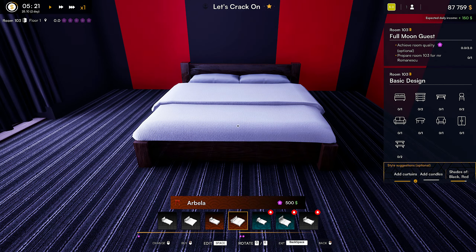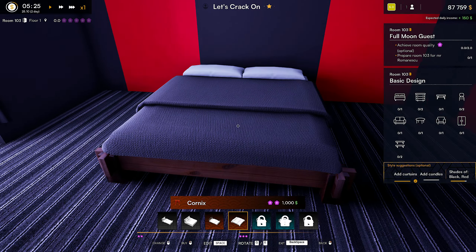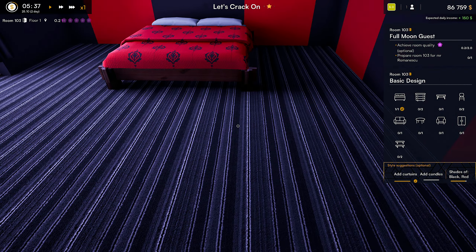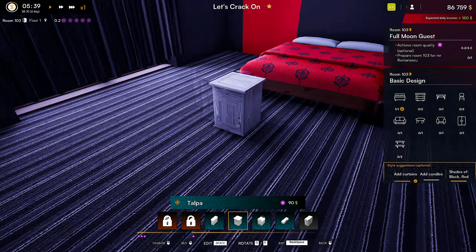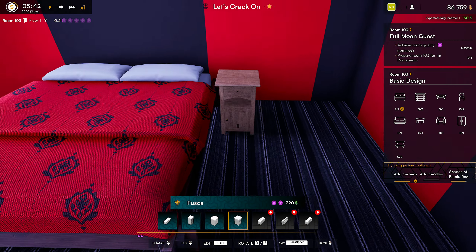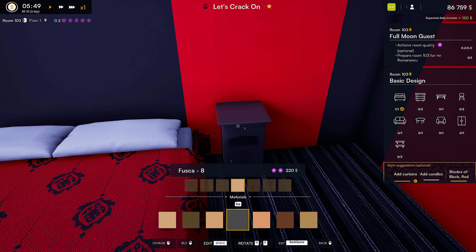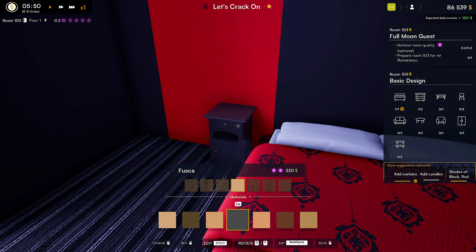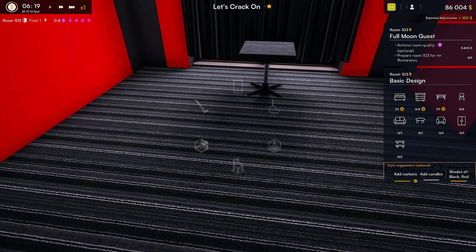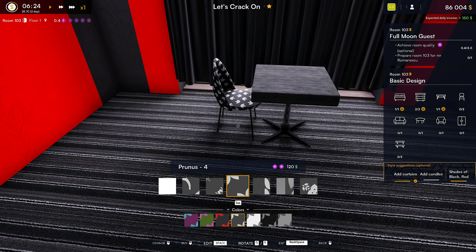Room 103 - so let's get back to 103. God, look at the clip of this one. There's a mirror there. Right, shut the door so no one can see. A slightly bigger room. We've got two curtains. I've got two doors coming in - a door coming into the bathroom and bedroom. So room 103, full moon guest. We need a room quality of one star, which is optional - or is that two star? I presume it's two star because it's got 2.0.